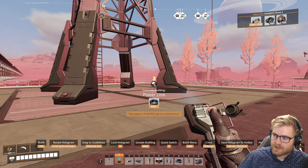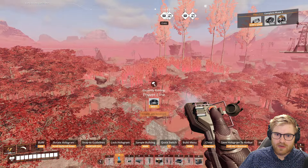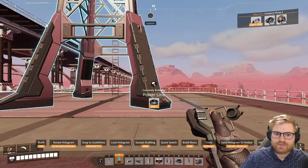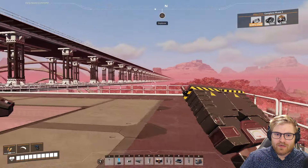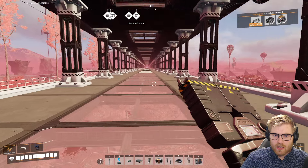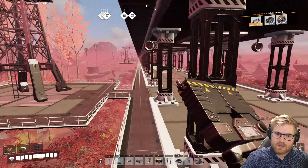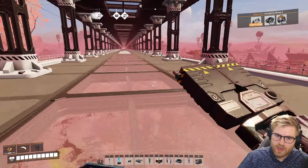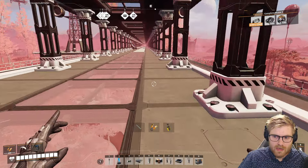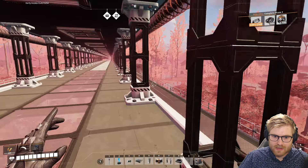That turn is never going to work, like, there's no way. Maybe we could have put it on a tower out there to ease the turn. Whatever, dude. This is what we're going to do — we are going to take our cannon from the old base to get a sky view of our bridge. And then we're going to call the stream. But I think an overview of what we actually ended up making is going to look absolutely insane.